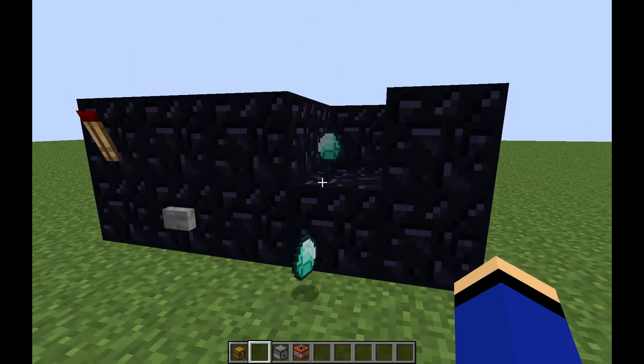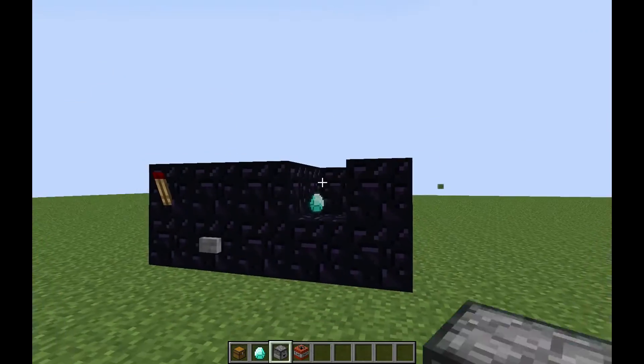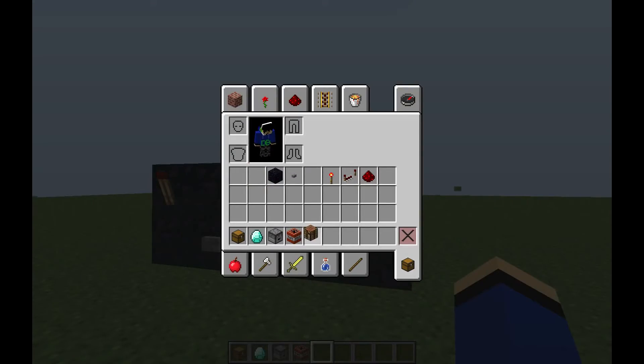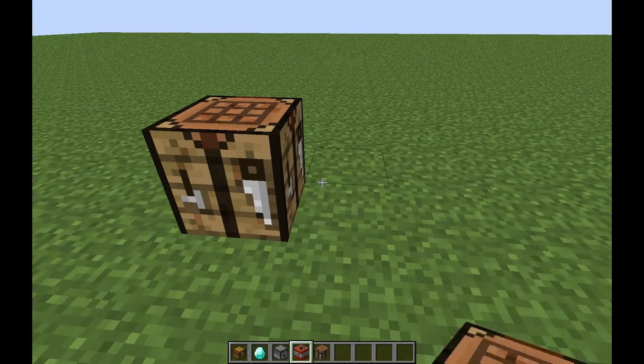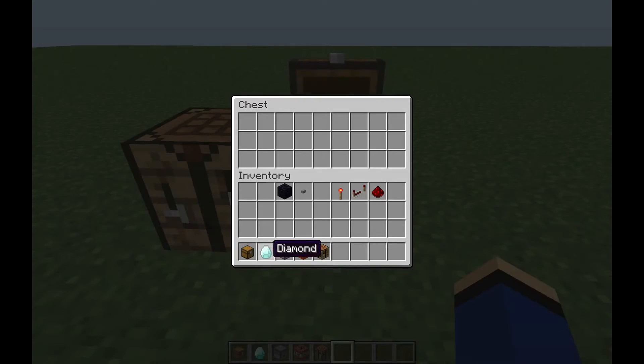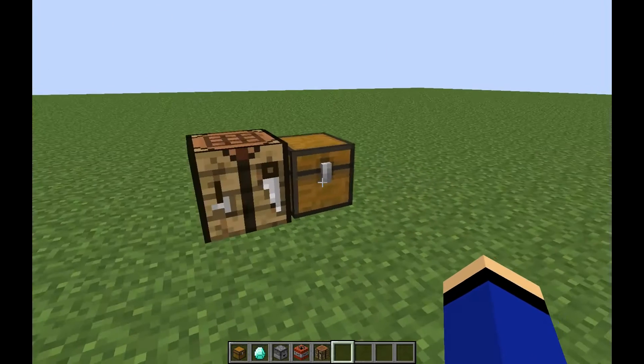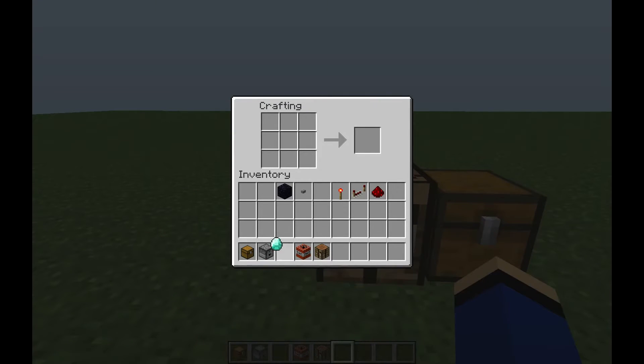Yes, I did it! As you can see, I have one here and one on the ground. This will disappear in five minutes, so you want to do this pretty fast. Place your crafting bench and a chest. Now you want to put this diamond away and pick this one up, then place it in the crafting bench and put it out.